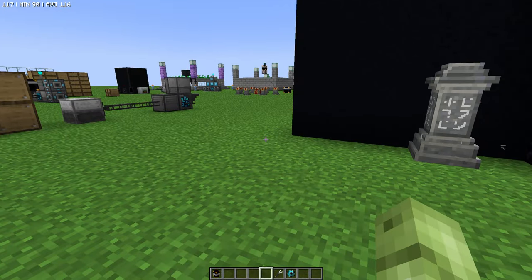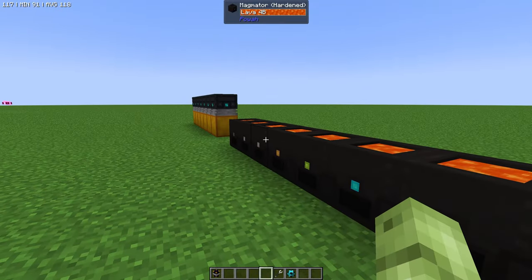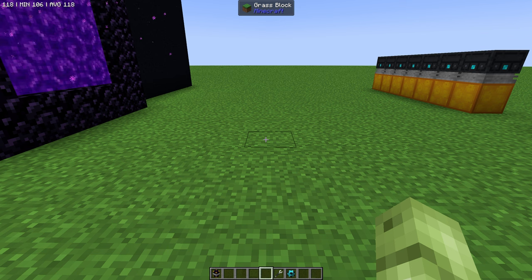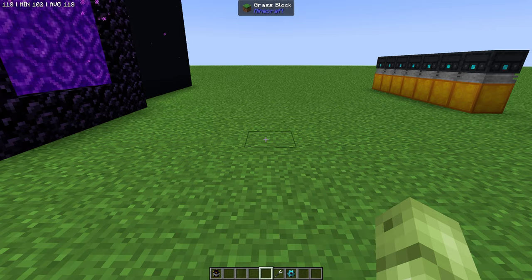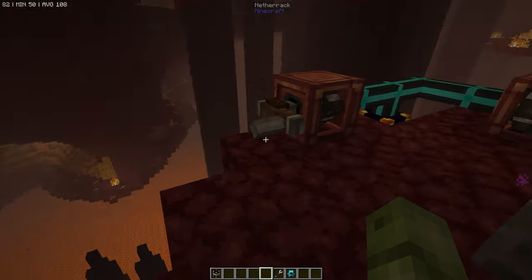Over in the nether, you want to find yourself a nether fortress — that's the best way to get a decent pool of lava underneath. I believe it's something like 10,000 blocks of lava before it's classified as an infinite lava source. It's not truly infinite — if you take a bucket away you've removed a source — but in this instance it doesn't actually remove lava from the pool; it just treats it as infinite. Equally you can raid the fortress and set up blaze farms whilst this is all pumping.